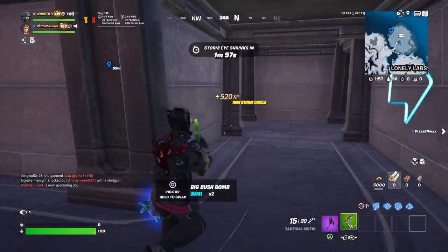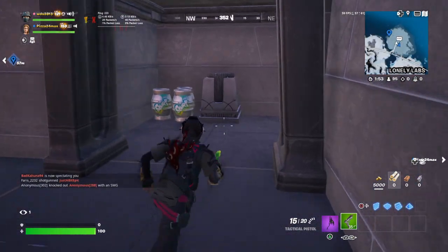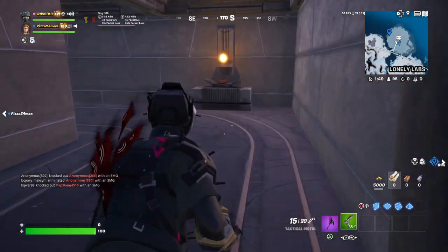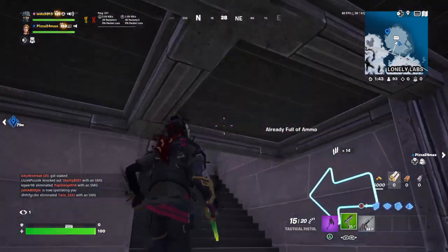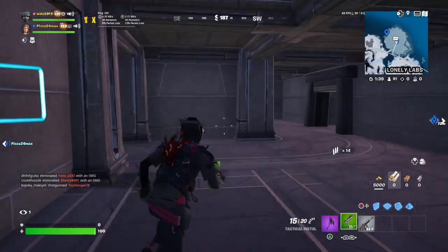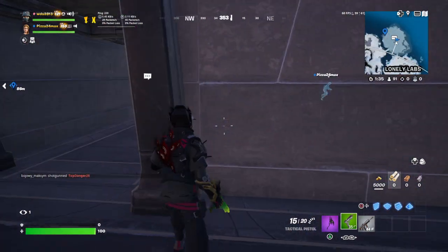So this is the exit — it does say exit for a reason. What's over here? We got some splash. This is like a deep cave, but we gotta hurry up because we are on the edge of the storm. Oh my gosh, wait — you come in here. It seems like there's an entrance right there. I might need to explore more of this.